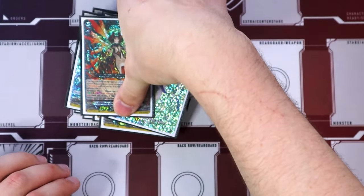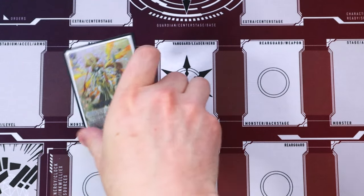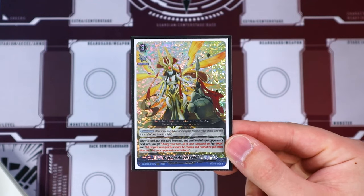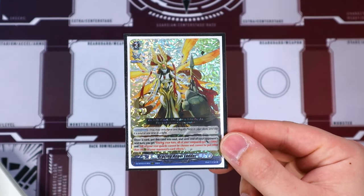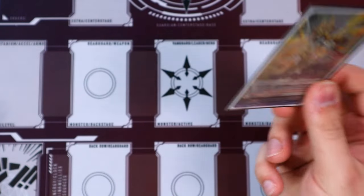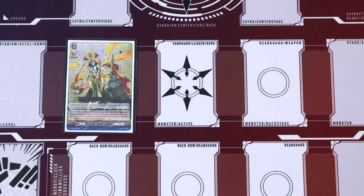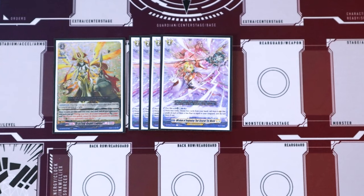Jumping into our orders: for normal orders, we're running Bracing Angel Ladder. This helps with protection against decks like Shiranui or anything that targets your board. We already have some pretty good retire protection, but this makes it so units cannot be chosen by card effects in general, and also gives your Vanguard an extra 5K and fills the soul. It's also a normal order, so if you just play it for the turn to trigger Teethfault and Sergon, it's there.